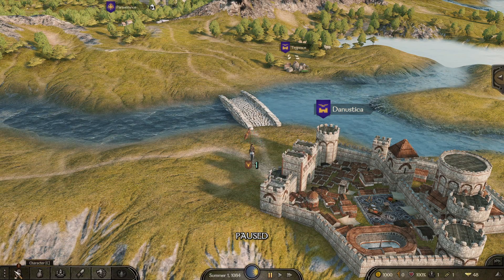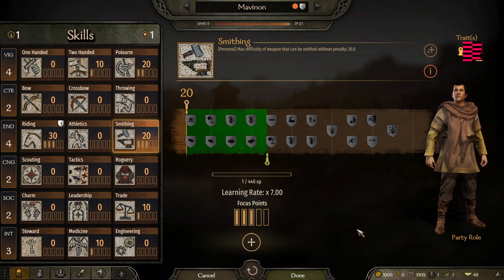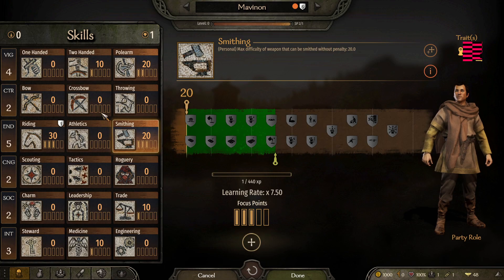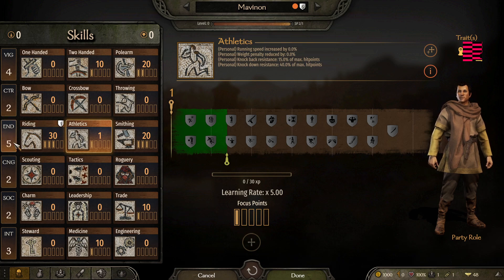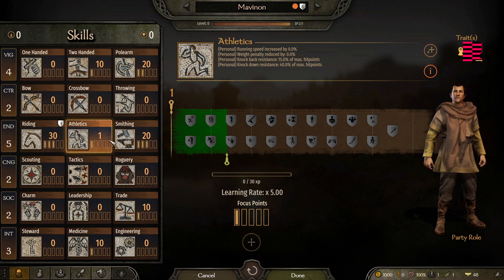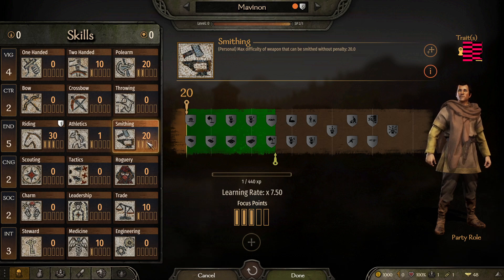I'd be inclined to do that straight away and put those points in. My goal is to get eight points in endurance and keep smithing at three. So I won't put any more focus points there, but I'll put endurance up to eight.